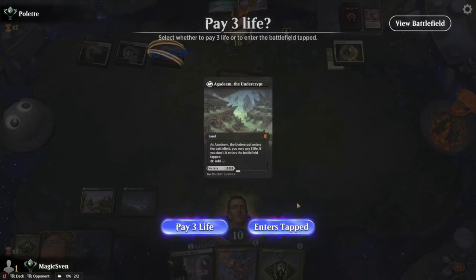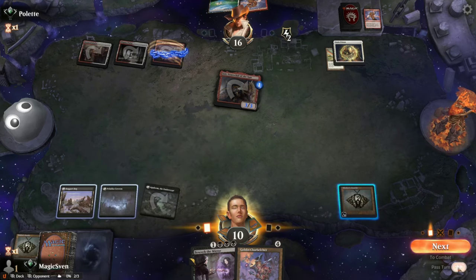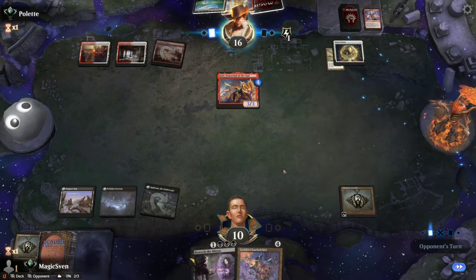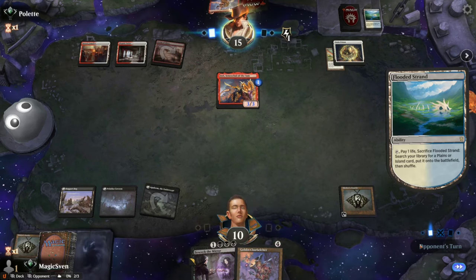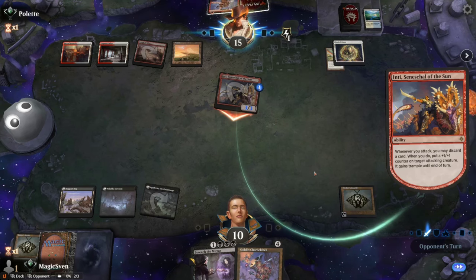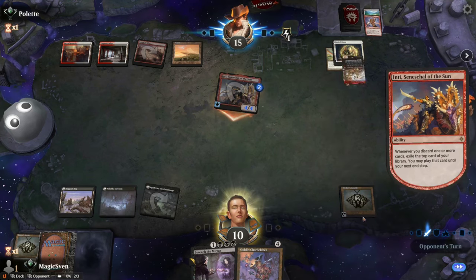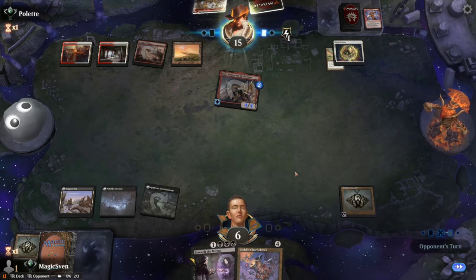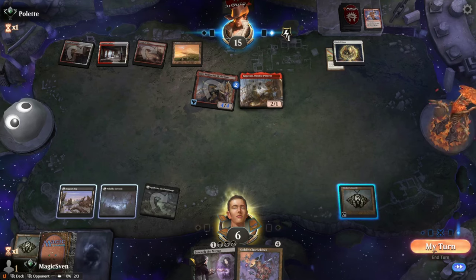We're gonna play this tapped and play Bobble. They're cracking, probably getting another Elegant Parlor. No, just lands. They attack for three, discard, discharge resolves, they get a monkey into play. Ouch. So if that's the case I have to win next turn — I just need to draw an untapped land here.